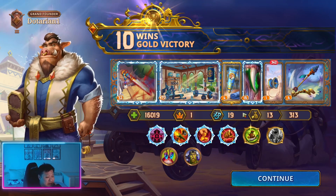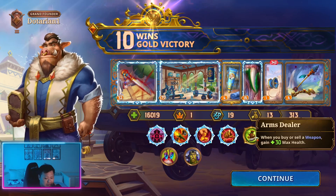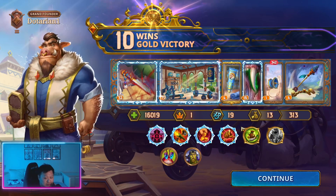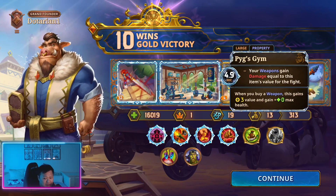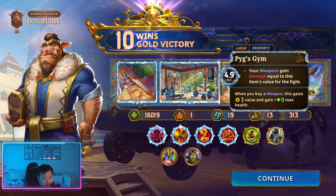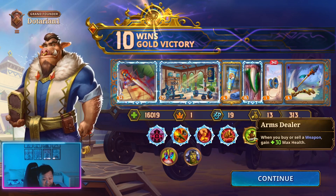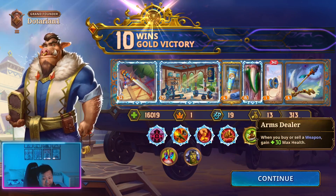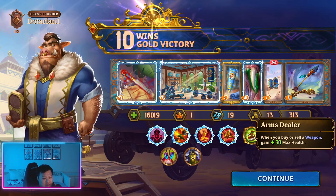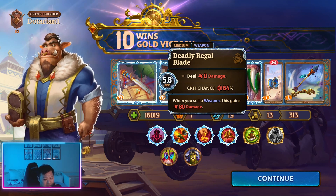Now that was a decent poison build the Vanessa had. Just a quick breakdown of our build — our whole build was built around Pig's Gym and Arms Dealer. Each time we buy and sell a weapon, we get 30 health. When we buy it, we get 100 from this and 30 from this, and when we sell it we get 30 max health. So 160 max health just from buying and selling a weapon.